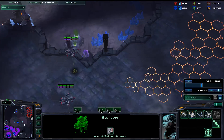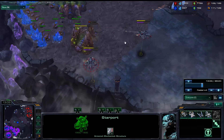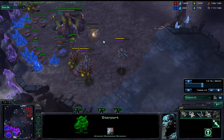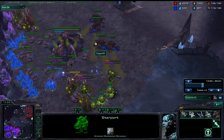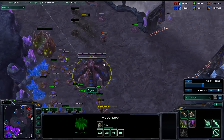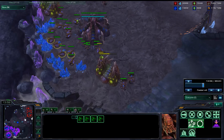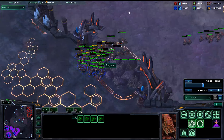I can deal with two Banshees super easily — I'll get a couple Spores, use a couple Queens, it's easy. And then you show up with two more and now you have four, and you start to repair the wounded one. Then you show up with six, and all of a sudden six Banshees become seven Banshees. They can just avoid Spores and kill hatcheries, or walk around to the other side avoiding Spores and kill drones. They just rip things to shreds.